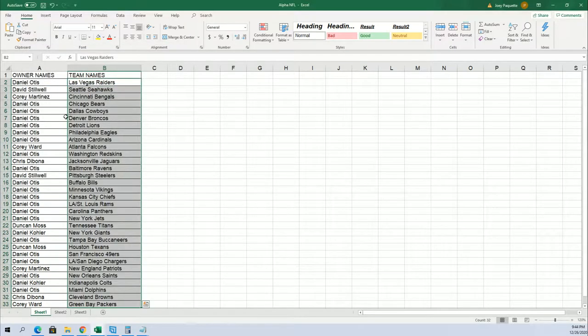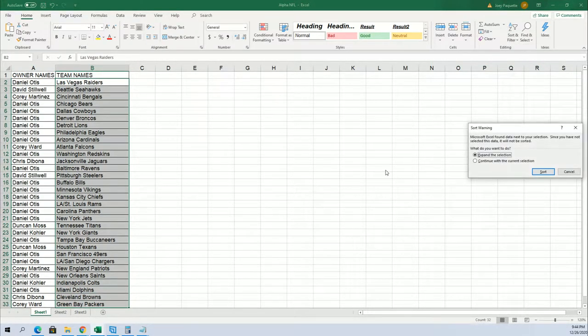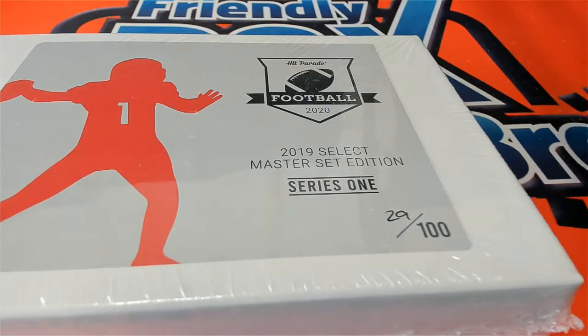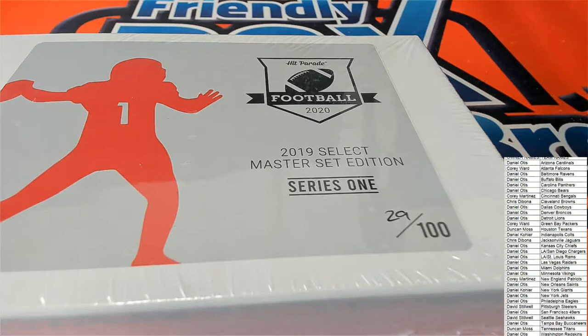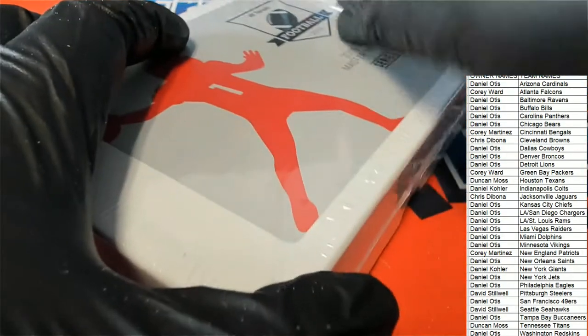Now you can see your team in the break. I'm gonna go ahead and alphabetize the list in alphabetical order by team name. You can see Daniel's got the Dolphins. This is 2019, so I think Arizona is going to be big with the Kyler Murray's. And in 2019, the Las Vegas Raiders - we're looking for the Josh Jacobs.